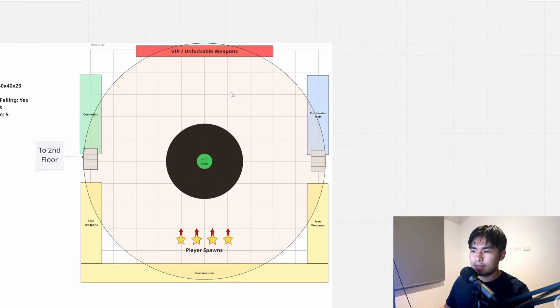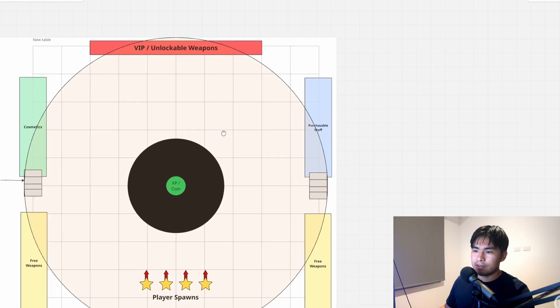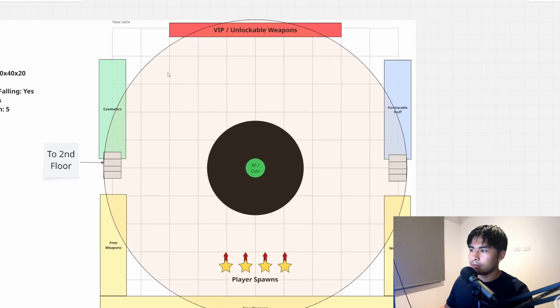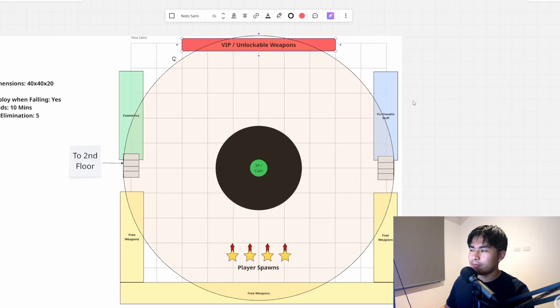I did it this way so that when people first join the map, the first thing they see is this area right here — they're like, 'Oh, that's cool, what is this?' Rather than having it be somewhere completely hidden where they never really look at it. This is going to be one of our main retention mechanics, so we definitely want this to be in a place where it's really visible for the players.